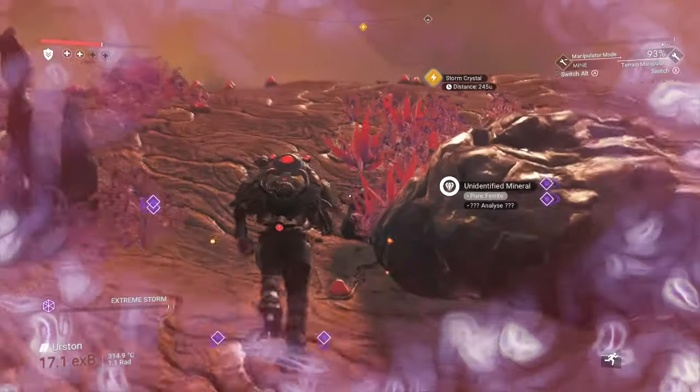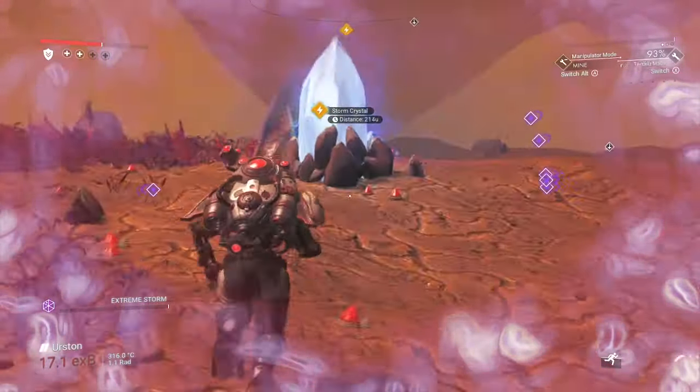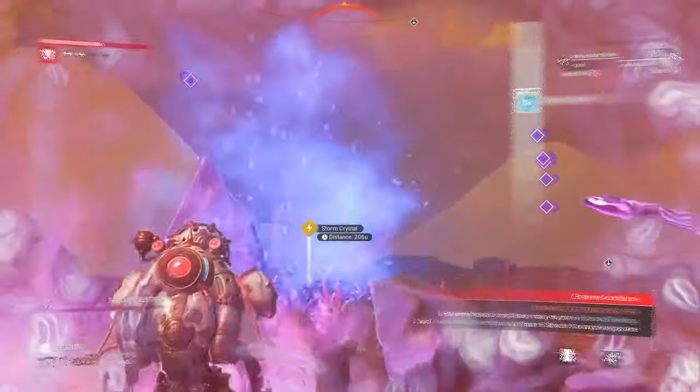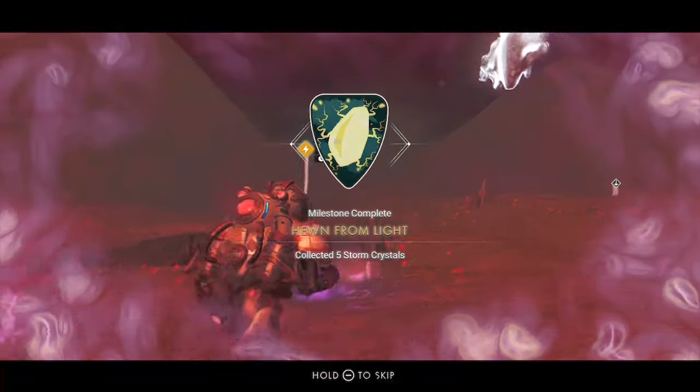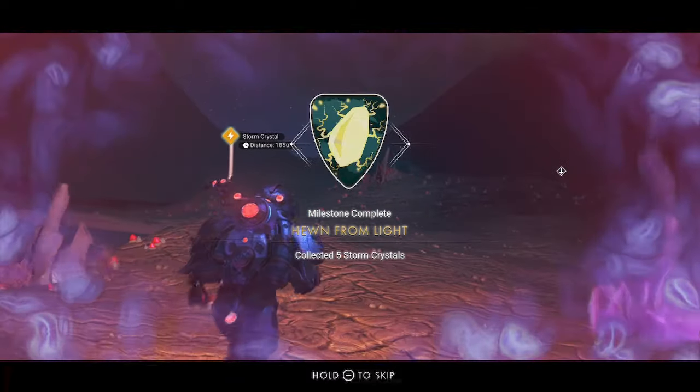So harvest bones until the weather takes a turn for the worse. You can find storm crystals with your visor, indicated by the lightning bolt icon, and ancient burial sites with ancient bones can be found using your target sweep visor.